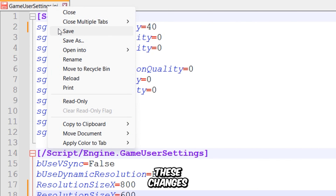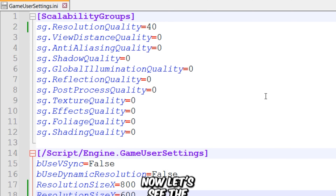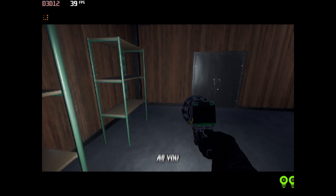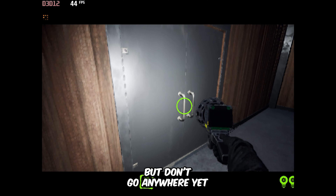I'm going with 800x600. Once you've made these changes, save the file and be sure to set the file's attributes to read-only. Now let's see the result — as you can clearly see, I've gained more FPS. But don't go anywhere yet, I have something else to show you.